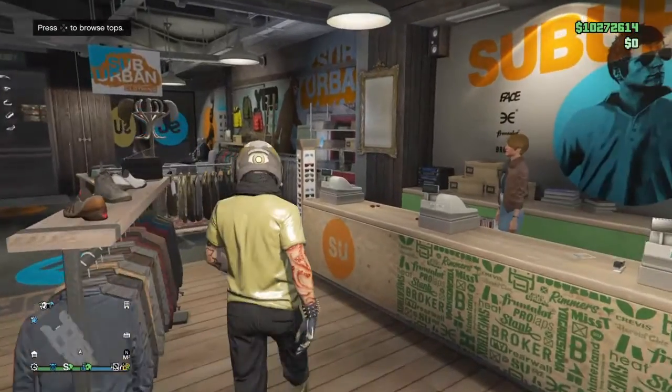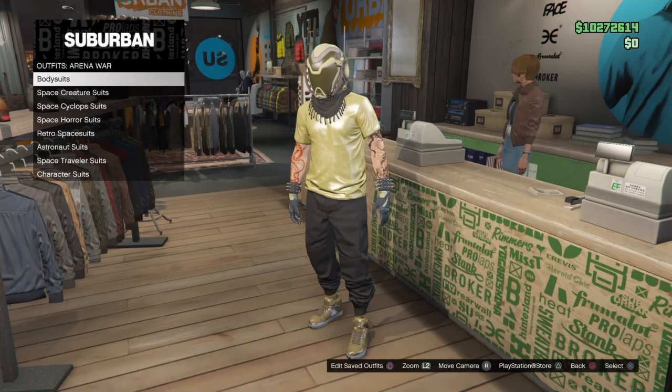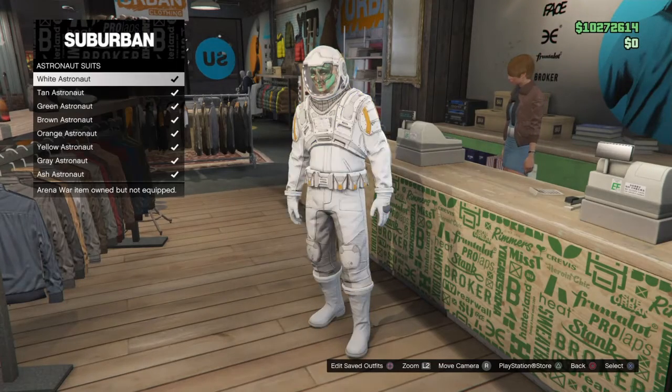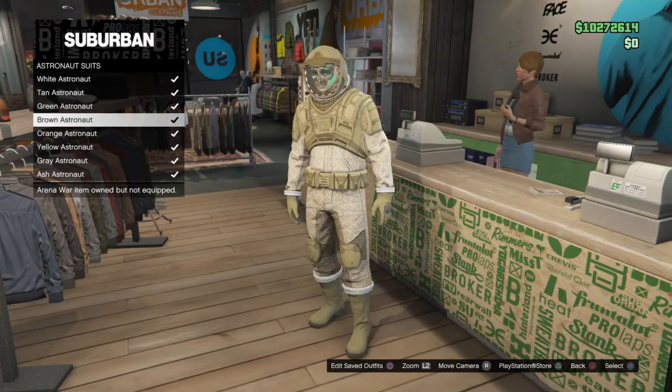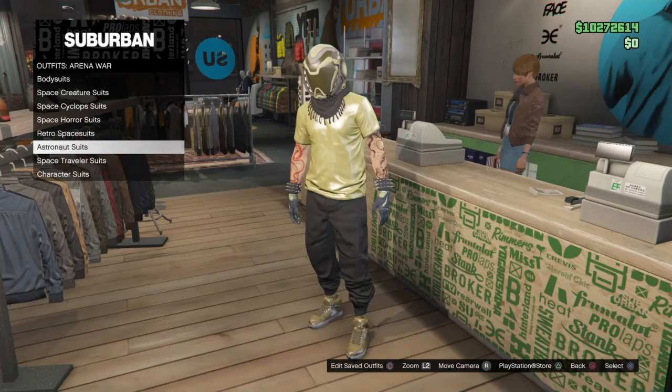Now walk up to the front counter, go into Outfits, and go down to Arena War Outfits. You want to buy two outfits: the Astronaut Suit and the Space Traveler Suit. Start with the Astronaut Suit — I already own them all, but pick whichever color suits your fancy. I chose the tan Astronaut one. The joggers I'm wearing — I'll put a link in the corner showing you how to get black and red joggers, done through the MOC missions with one friend.